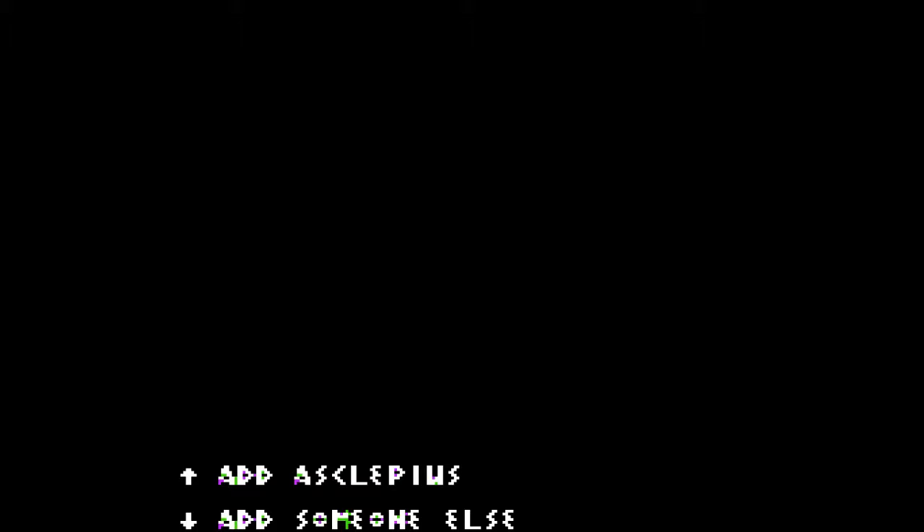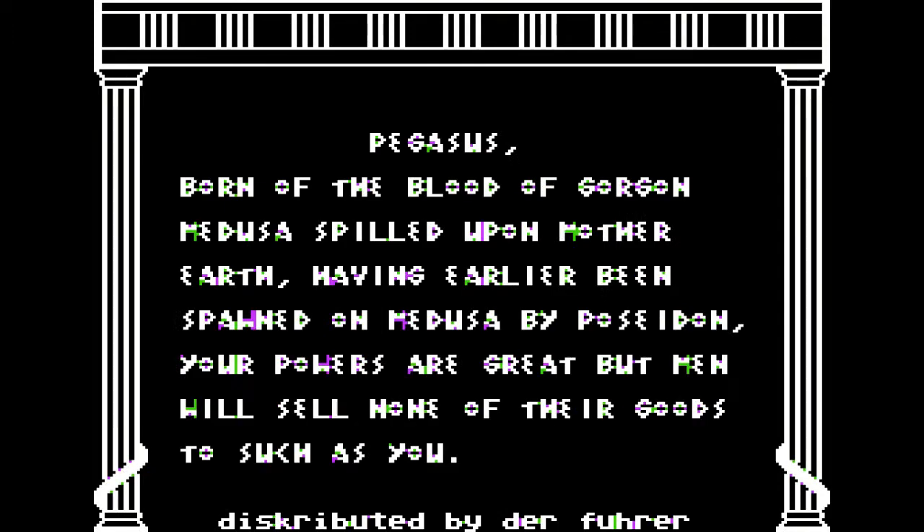It says play as Pegasus - he's the fastest, and you don't need to be able to buy stuff. The speed is critical later on, so Pegasus. 'Born of the blood of Gorgon Medusa, spilled upon Mother Earth, having earlier been spawned on Medusa by Poseidon. Your powers are great, but men will sell none of their goods to such as you.'